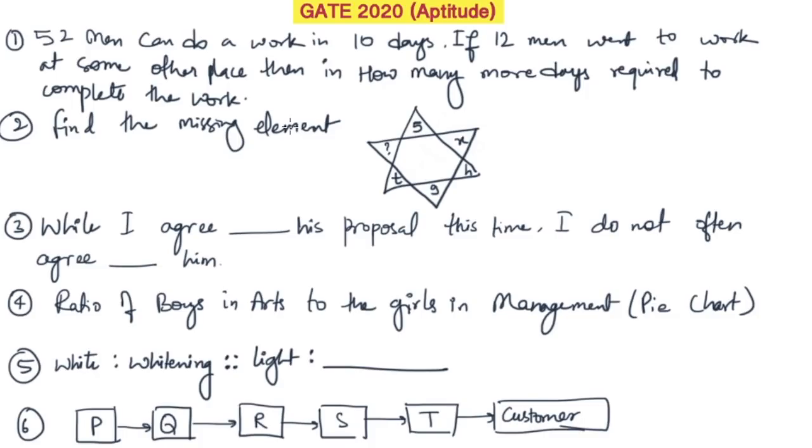The first question says that 52 men can do a work in 10 days. If 12 of those men went to some other work, how many more days will be required to complete the work? So from 52, if 12 men leave, you have 40 men remaining. Those 40 men can do the work in 13 days, so 3 extra days are required. The answer is 3 days.